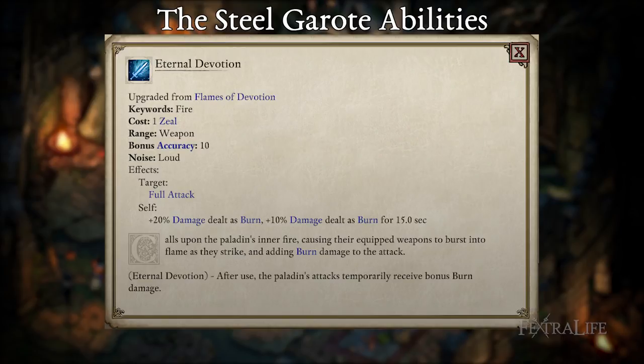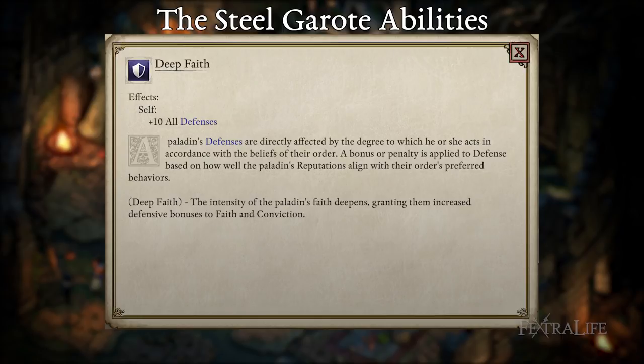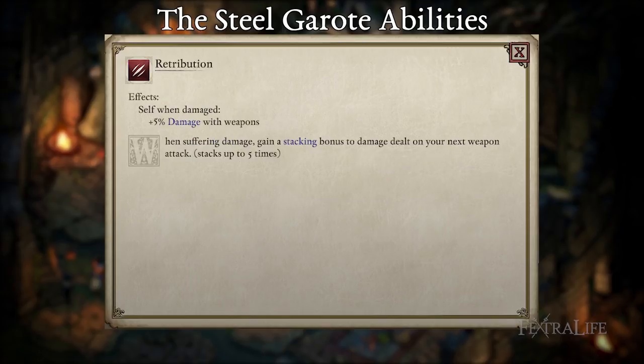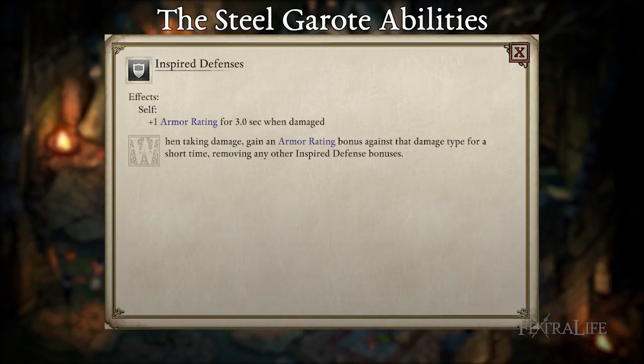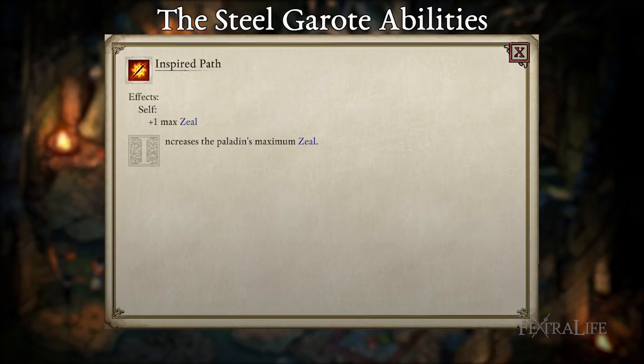For Steel Garot Paladin abilities: Eternal Devotion is the upgraded version of Flames of Devotion, dealing bonus 20% burn damage and granting a 10-second buff that increases damage done by 10% as burn from attacks. It is also a full attack so if using 2 weapons it strikes with both. Enduring Beacon is the upgraded version of Glorious Beacon — it blinds enemies around you, making them miss more to trigger ripostes, and grants you and nearby allies +15 deflection while the blind lasts. Deep Faith adds +10 to all defenses, a much better passive than it seems. Retribution grants 5% additional damage stacking up to 5 times to your next weapon attack when you suffer damage — useful since fighting multiple enemies means taking damage often. Inspired Defenses adds +1 to armor rating for 3 seconds against the same damage type you were struck with. Combat Focus adds concentration at the start of battle so you are not interrupted when casting. Inspired Path increases maximum zeal by 1, giving more abilities in combat. Scion of Flame adds +1 penetration to anything with the fire keyword, including Eternal Devotion.